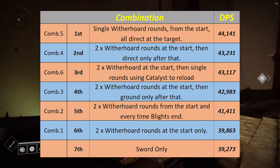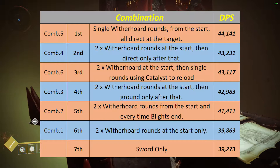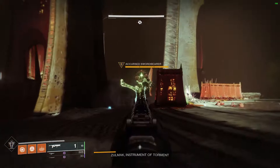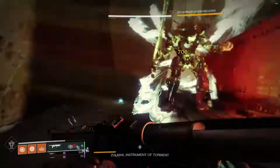All DPS values assume each combination has been perfectly executed — no fumbles when changing weapons, no missed shots, Whirlwind Blade proccing when it should, switching into Witherhorde after blight tick damage ends at precisely the right time, landing heavy attacks exactly when sword energy is fully charged. It's actually quite difficult to consistently carry out some of these combinations, and that's why I personally question if it's even worth combining these two weapons.